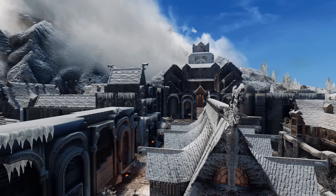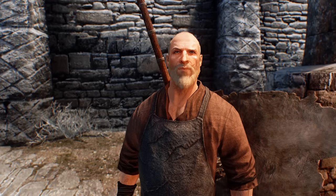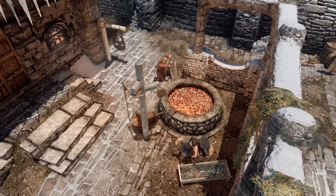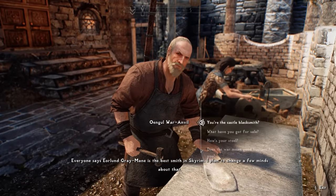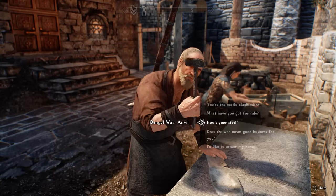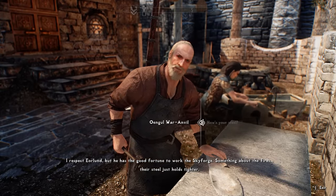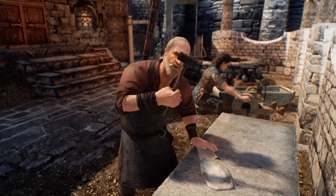Furthermore, within the city of Windhelm on the other side of the map, local blacksmith Owengol War Anvil commonly markets his goods as every bit as sharp as what you'll find in Whiterun. When asked what he means, he explains that the city's Skyforge is world-renowned, that forges have their own personalities, and that the Skyforge's blacksmith, Yorlund Greymane, is lucky to work with such a device: "I respect Yorlund, but he has the good fortune to work the Skyforge. Something about the fires — their steel just holds tighter. Forges have personalities, right?"